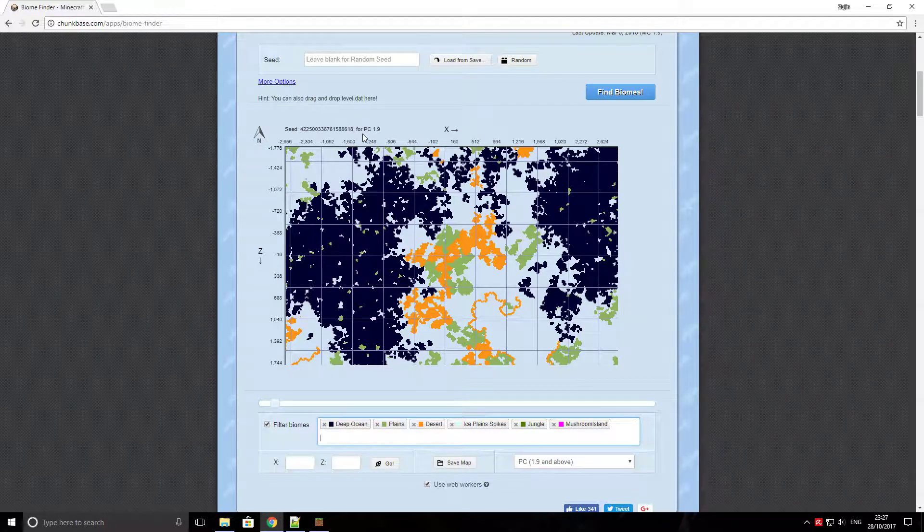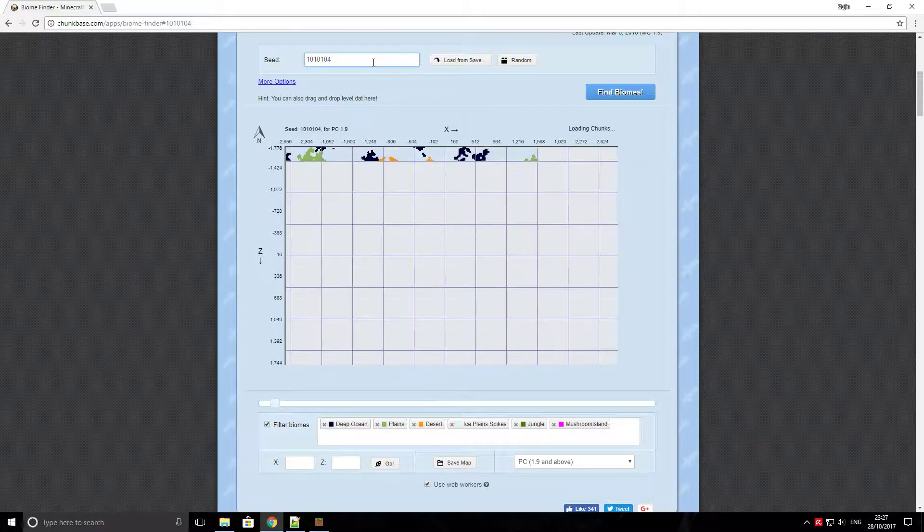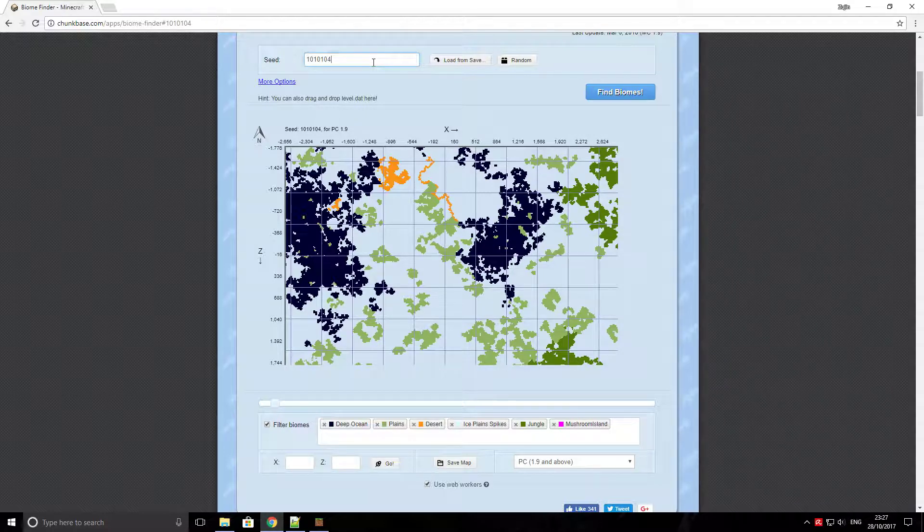So in this seed, for example, which is way too high - that wouldn't really work on a Minecraft Windows 10 version. So let's pick a number: 10, 10, 10, 10. I'll search for that biome. The number can't be too low - I tried number 3 and it didn't work at all. So at 10,10,10,10 we've got some deep ocean, lots of desert, and the ice plain spikes - great. But no jungle. One of the numbers I tried was 104, 105 - it's got jungle there.